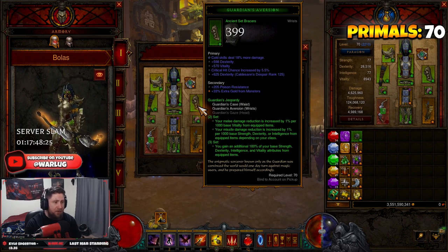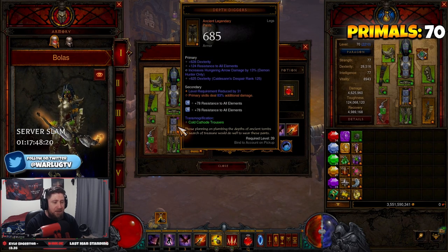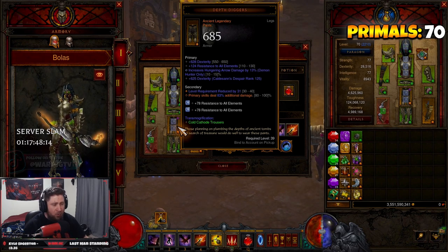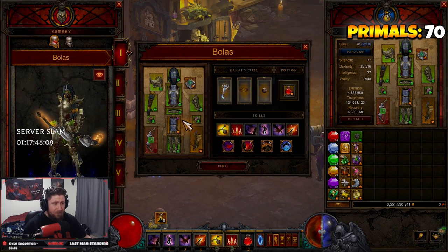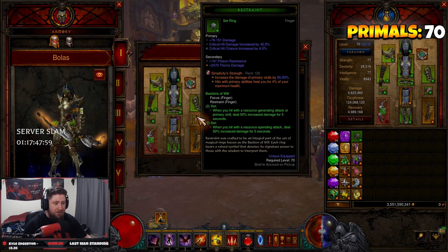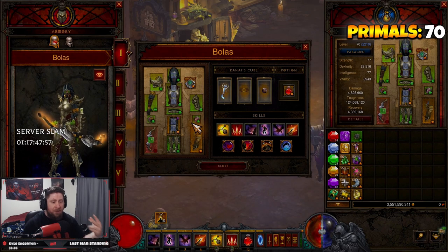We swapped out Depth Diggers - we're wearing these with 80 and 83% increased primary skill damage. I know this is really low, but obviously get a better one if you can. Then we have Squirts for double damage, and Focus and Restraint, which are inherently the best rings on the God Set build for even more damage.